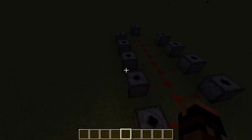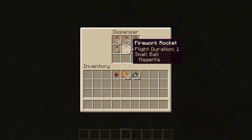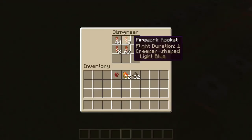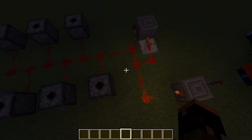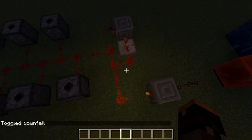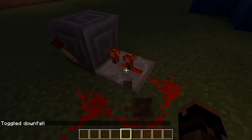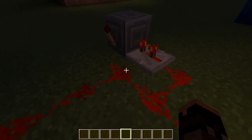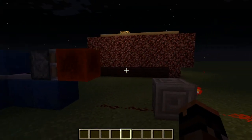Another cool thing you can do: I put a bunch of dispensers here, loaded up with various fireworks — yellow, magenta, light blue, purple — and creeper heads down at the end with different colored creeper heads. The way this works is I built a simple clock right here that gets activated by this redstone. The redstone is holding it on right now, but once I hit the T flip-flop, that'll move this block out.